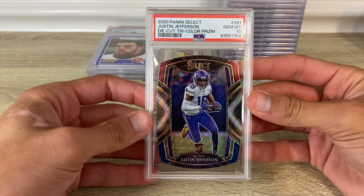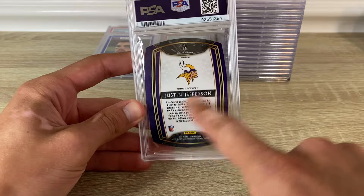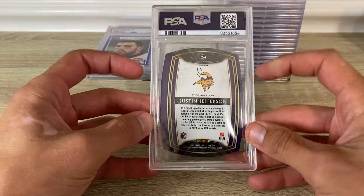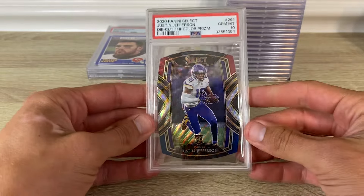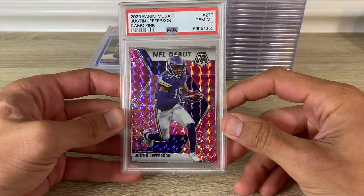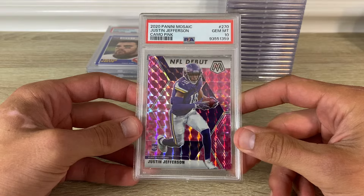2020 Select JJ tri-color die-cut in a 10. Those ones are tough to 10 just because if it's centered on the front it's gonna look off on the back, and those corners can usually be pretty white. I'm sure it's 80/20 — it looks pretty far off but that's PSA standard. I think it's 80/20 for the back centering.